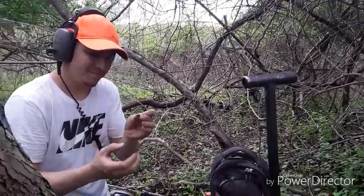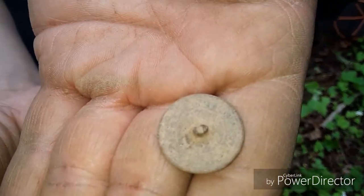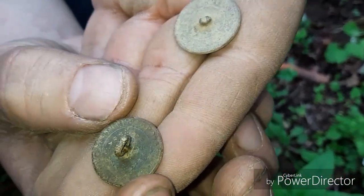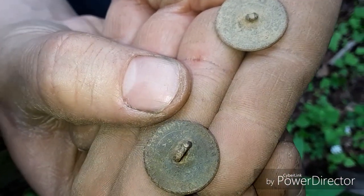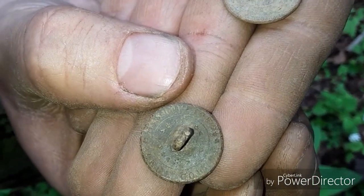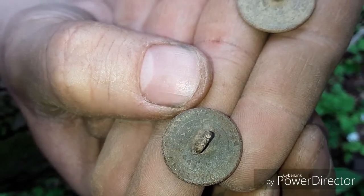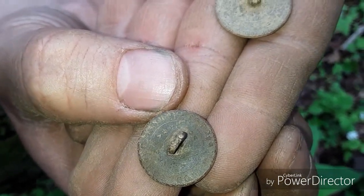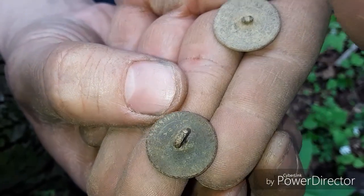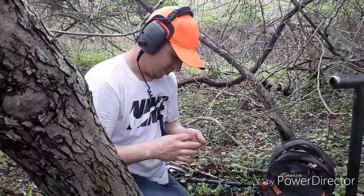Joe just got himself a really nice find. He made two finds while we were separated. He got that broken flat button with writing on it — we can't make it out yet. And look at this button — it's got writing all around it and a design with three different symbols. I don't know if that's like a heart, a sun, and some stars all around it. That's got to be the button of the day. That's sick. Nice job, Joe!